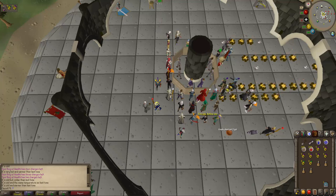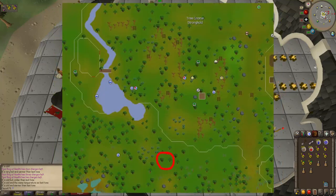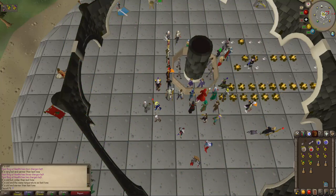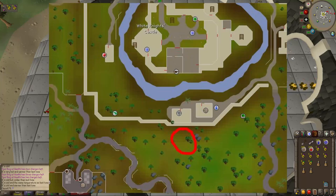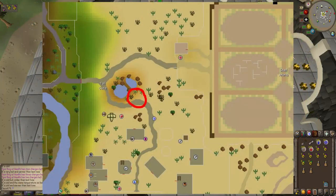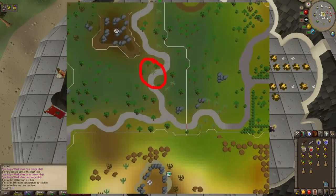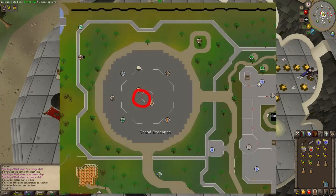The 10 locations are: south of Ardougne, south of the Gnome Stronghold, one actually inside the Gnome Stronghold, one outside the Body Altar just north of Falador, one south of Falador just outside the walls, one at Mudskipper Point south of Port Sarim, one in the Lumbridge Swamp, one in Al-Kharid just north of the Gem Cellar and west of the Jewel Arena, one just south of the Varrock East Mine, and one actually in the Grand Exchange.